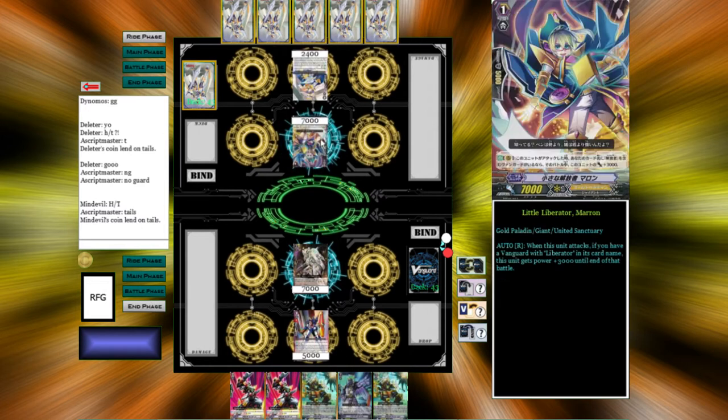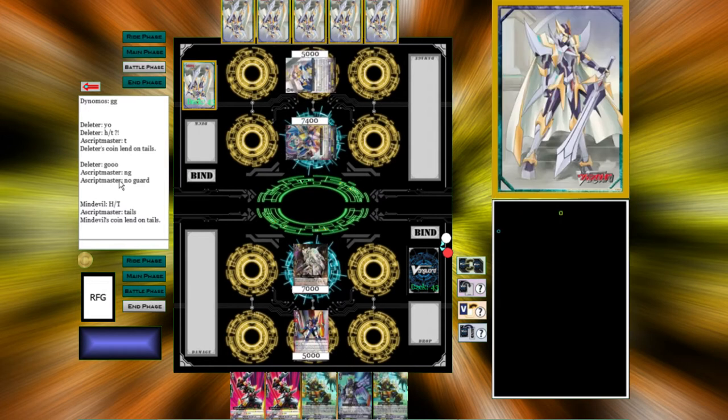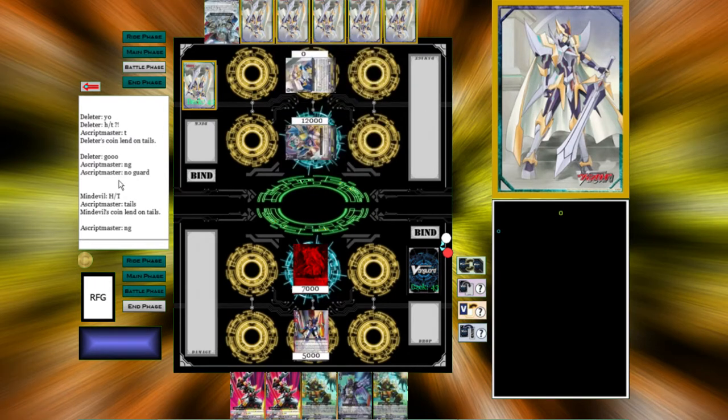Here's Maren — we're seeing Liberators, which is alright. He gets a Ganslot and we lose a Crit Trigger.